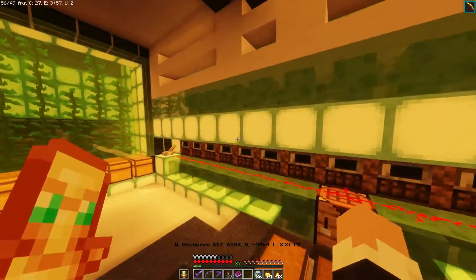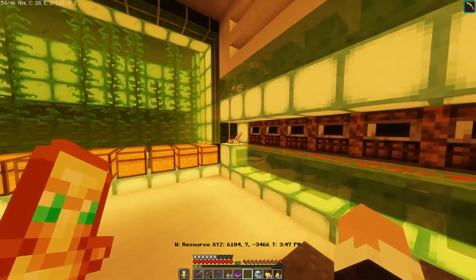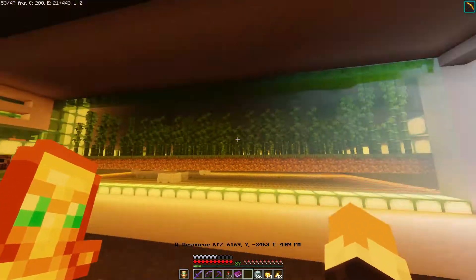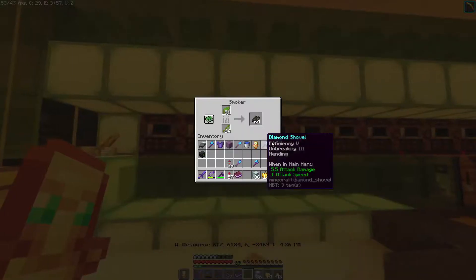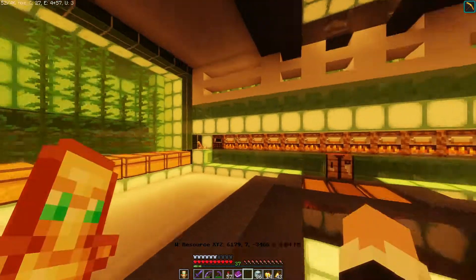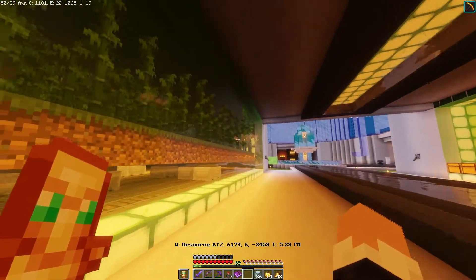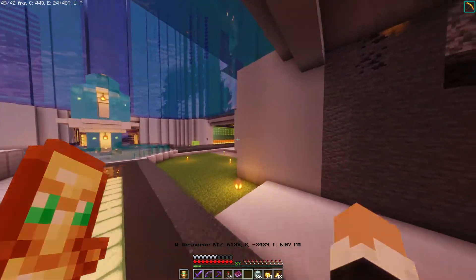About the XP farm - I tested cactus vs kelp in creative and cactus gave me about five times more XP than kelp. I placed a row of sea lanterns to see if bamboo will grow higher. It looks like it is growing higher than the others, so I'll need to put in walls of light. I'm probably going to make a cactus farm here so I can get a lot more XP than kelp gives me.